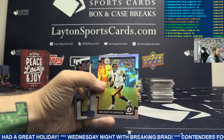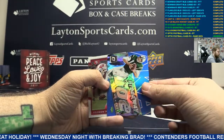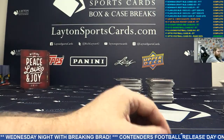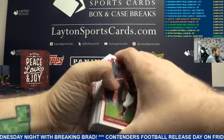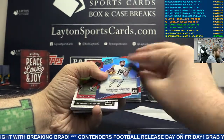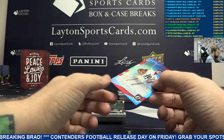We got Big Ben Silver. Blue Broadway Joe, Joe Namath. Auto to 50, on-card rated rookie autograph - red JuJu Smith-Schuster. Nice hit.